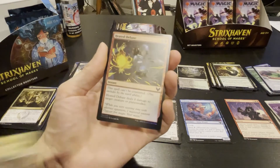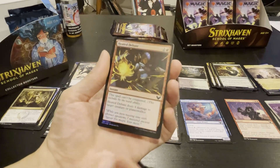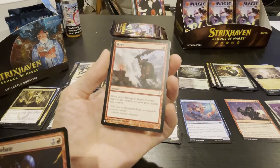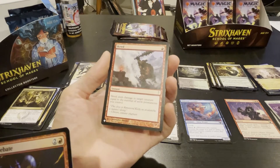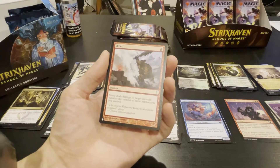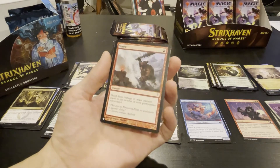Heated Debate — what does this even do? Spell can't be countered, four damage to a creature, playing it's two over three — I don't hate it. Good old Cold Snap — deals damage to target creature equal to the number of snow permanents you control. Wow, cool. Good card actually.